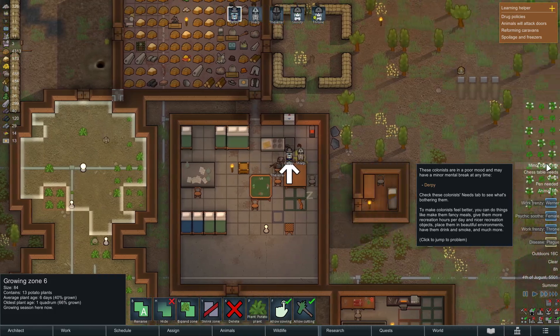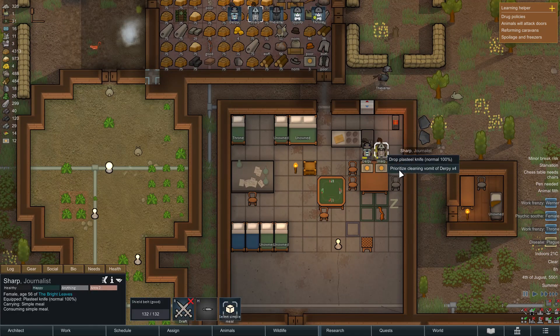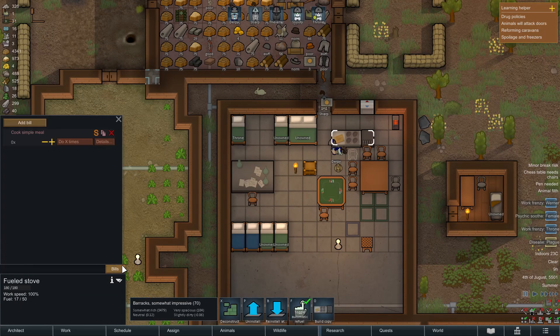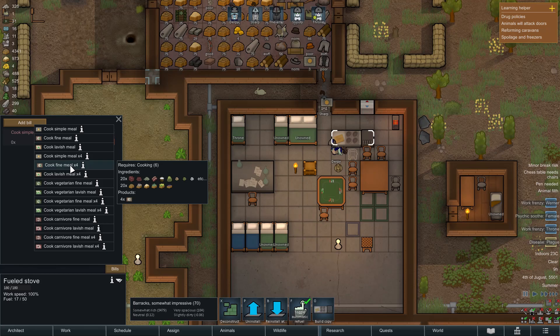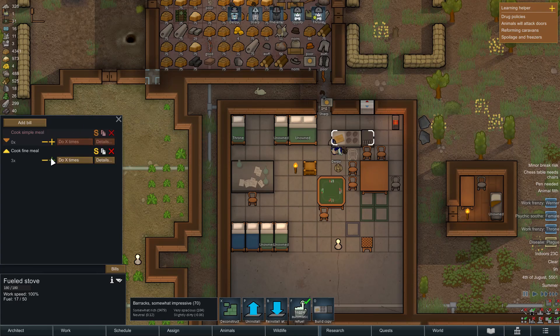Minor break risk. We need to get rid of the vomit and everything. Stop vomiting. I guess that's why they're in a break risk. Okay, can we make better food I wonder. Cook fine meal. I mean, we can try cooking one of these and see what these do.